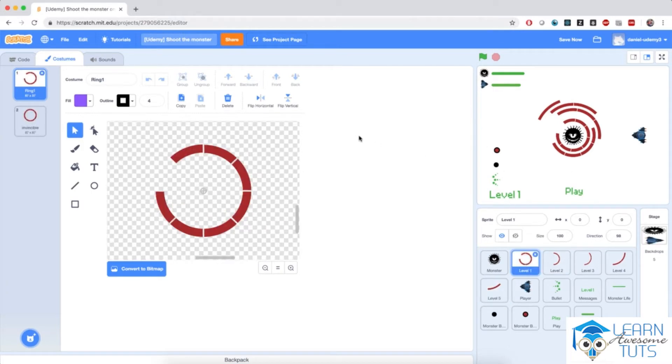Level 1 is the exception because it has two costumes. It has a ring shape with a hole where we can slide our bullets, but it also has another costume which basically makes the monster invisible. This will be our costume when we switch levels and when the monster replenishes its life when we finish up one level. We're going to program all of that throughout this chapter.